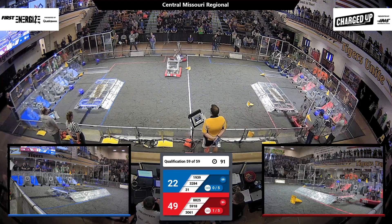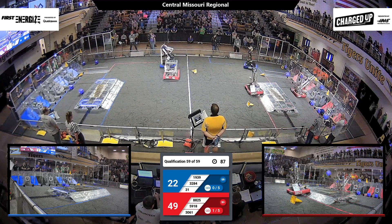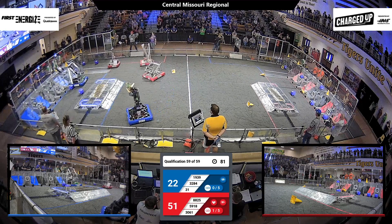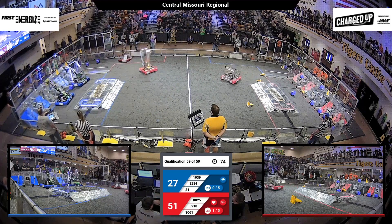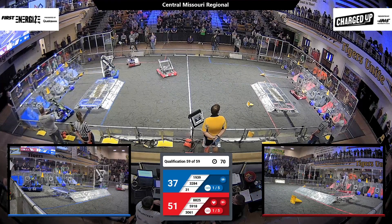Red Alliance currently has a pretty good lead, 49-22 with 85 seconds left in the match. 3284 has a cone for the Blue Alliance — will they be able to score with it? They do, on the middle node.